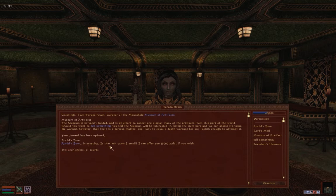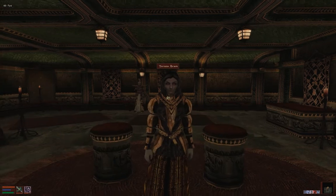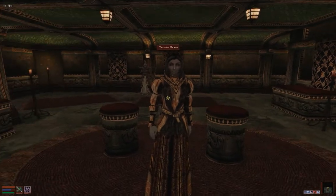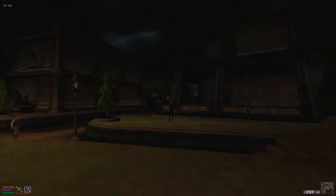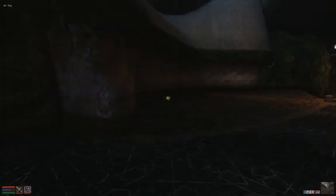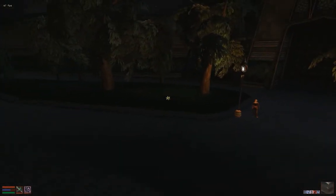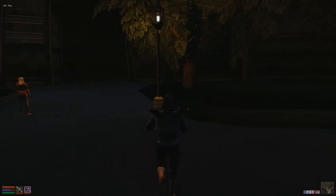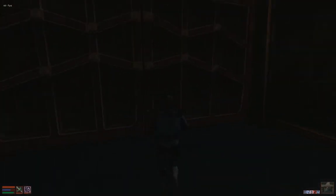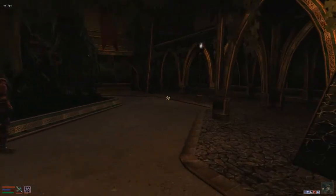At the Museum of Artifacts: bring up Aurel's Bow, and the lady says she can offer you 15,000 gold. Important: you always keep your item — don't sell it. Bring up the topic, and once that conversation is done, use Almsivi Intervention to get out — it takes you right to the temple.